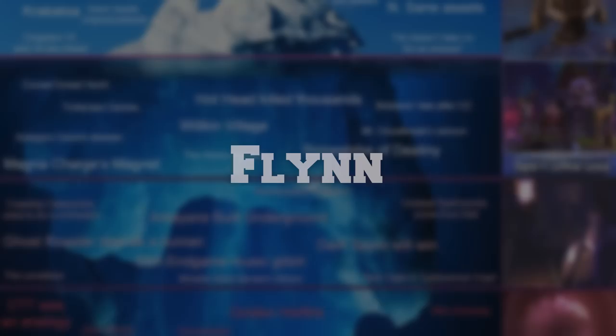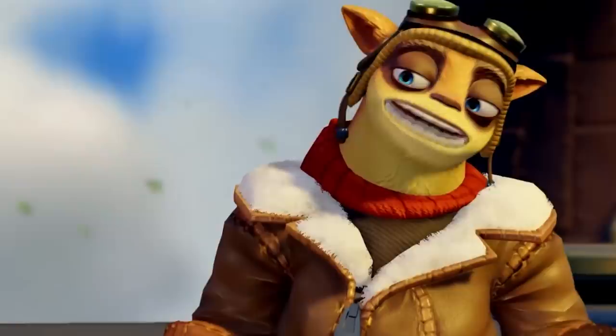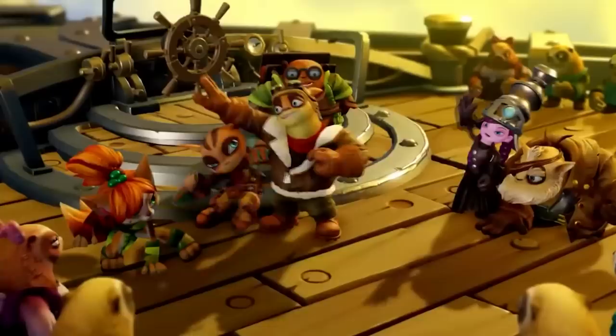Flynn is one of the main characters in Skylanders, appearing in each game. He acts as the comedic relief, usually lightening up darker scenes and making jokes — sometimes at the wrong time, sometimes at the right time. Flynn also loves using the phrase 'Boom,' and in almost every game the ending features Flynn saying 'Boom' in a very epic fashion. Definitely one of the best characters in the series.